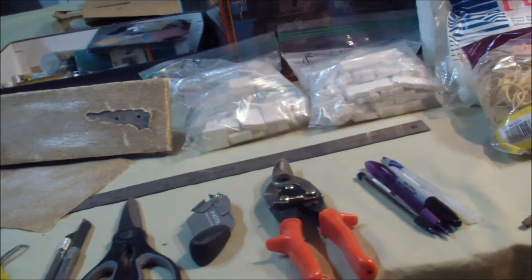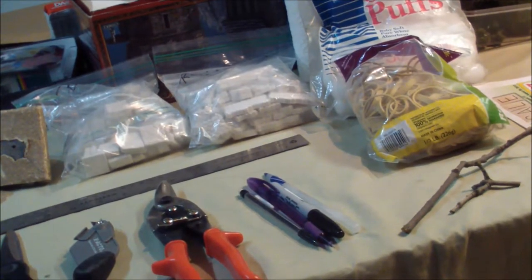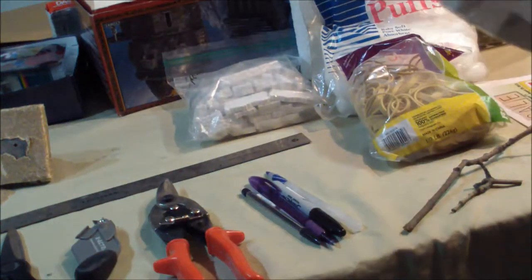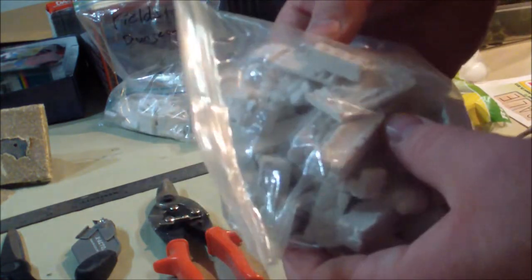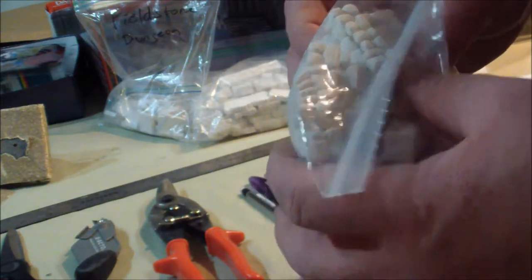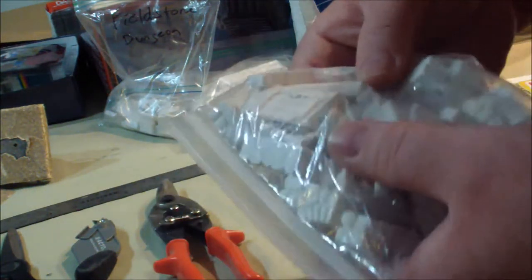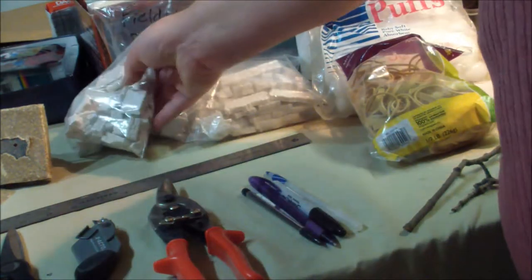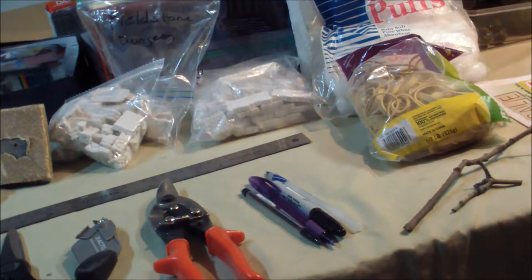On the table I've got a number of baggies of bricks cast from various Hurst Arts molds — some doors, some bricks I cast myself. I've got one labeled 'Fieldstone Dungeon' and another 'Fieldstone Ruins.' I'll use these to put together some cool little ruins, and I might take some of those door bits out and use them in buildings.